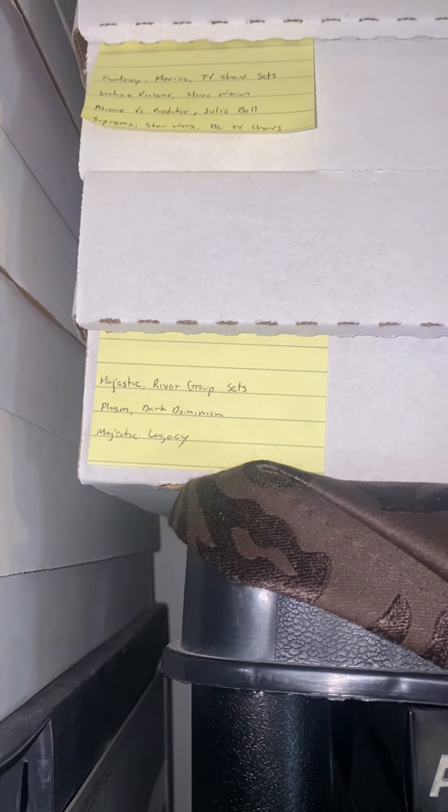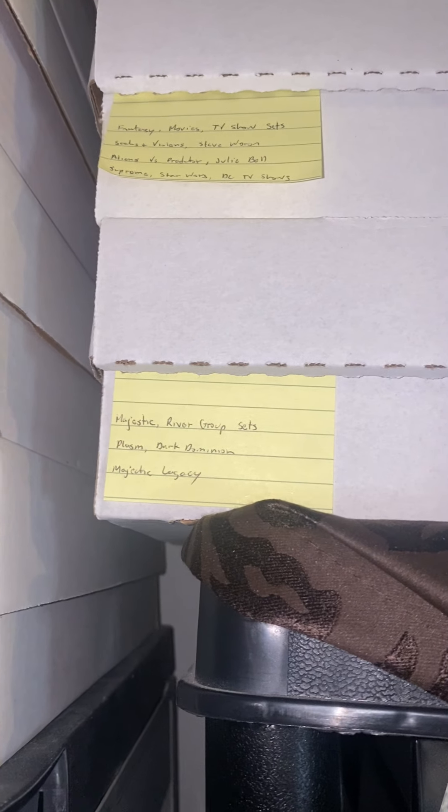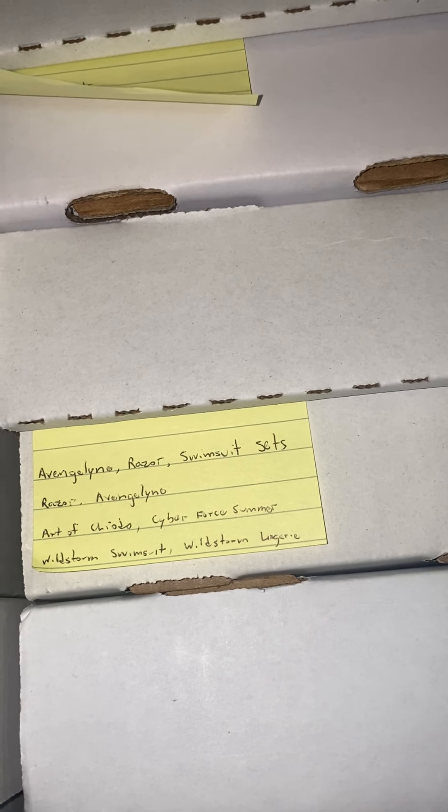Next one is Plasm, Dark Dominion, and Legacy. This one has the Batman Pepsi. And these are my DC promos, and Justice League and DC Bombshell sets. This one is Evangeline, Razor, and Cyber Force — pretty much it's like the Wild Storm swimsuit-ish card sets. Conan and Red Sonja.